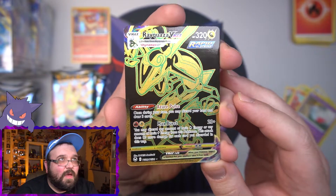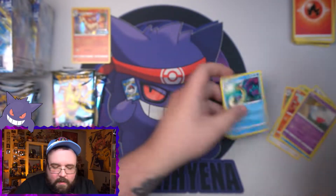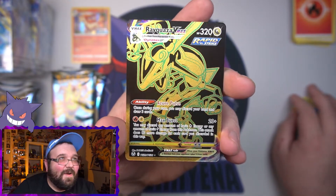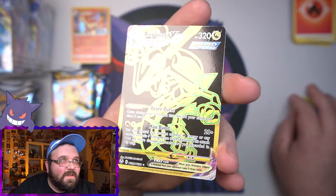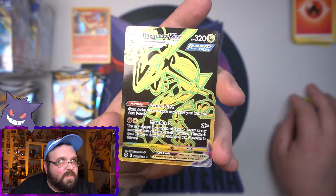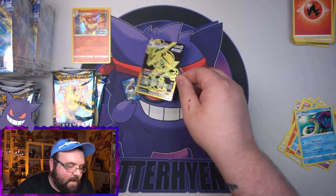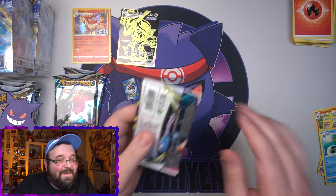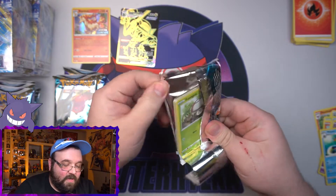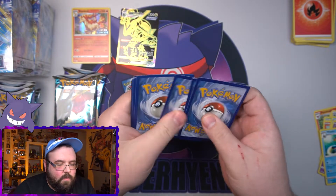That is amazing — I have not seen anybody pull this yet, so this is a first for me. We also got Melodic on the end. Wow, first pack magic for this set! Look at that Rayquaza VMAX — that is awesome. The black is just flat, like there's nothing to it, it's just shiny, then you've got the gold and green Rayquaza. That is from the Trainer Gallery as well. What a freaking kit!